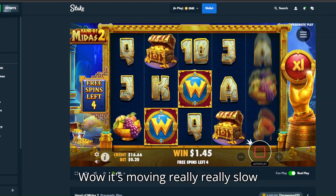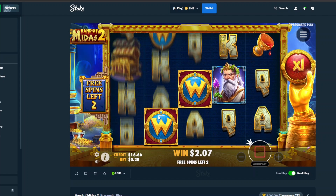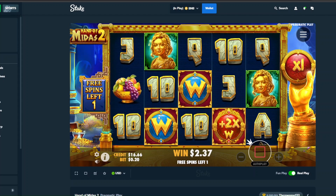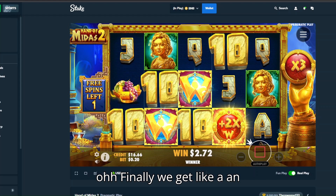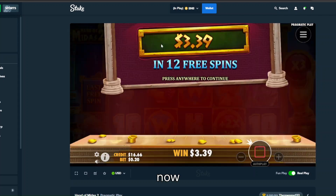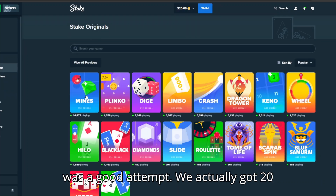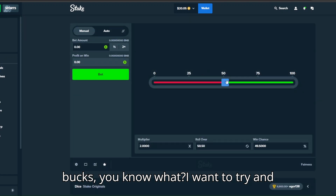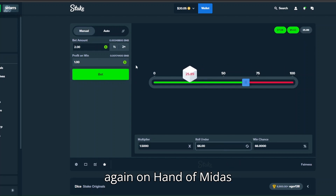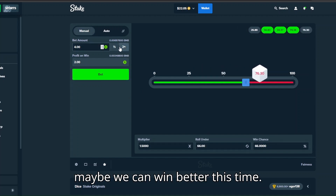Wow it's moving really really slow, money-wise I mean. Oh finally we get like an X but we only have one spin left. Okay that was a good attempt. We actually got 20 bucks. I want to try and make something out of it and then try again on Hand of Midas, just see if maybe we can win better this time.